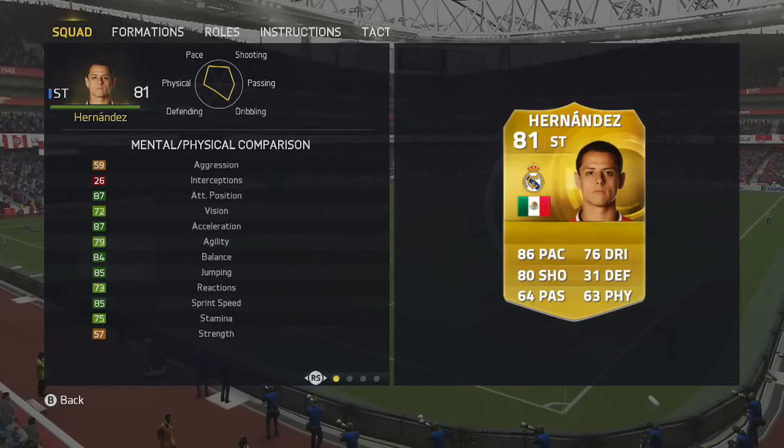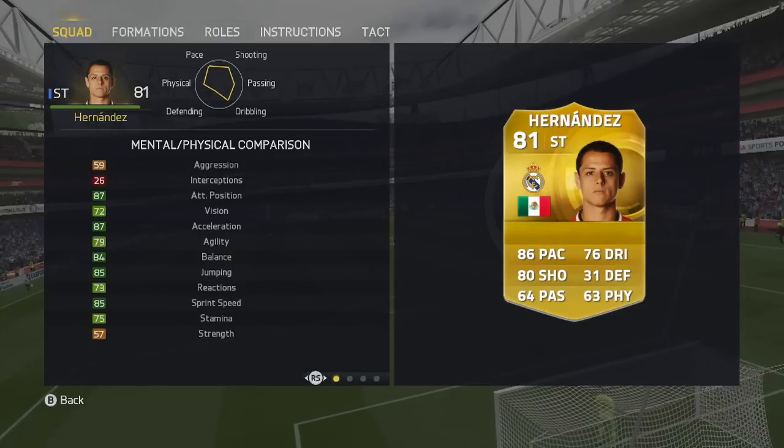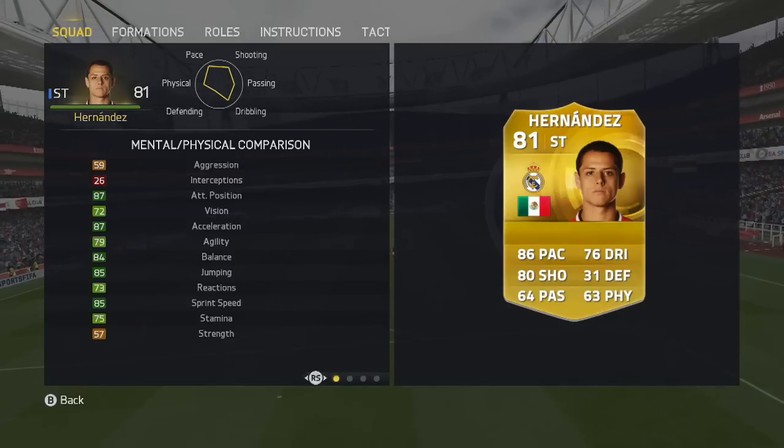Closer look at his in-game stats: you'll see 87 attacking position, 87 acceleration, 84 balance — which is key — and 85 sprint speed. This guy can definitely shift across the ground, which is where you really want to see him moving. You want your strikers to be quick.